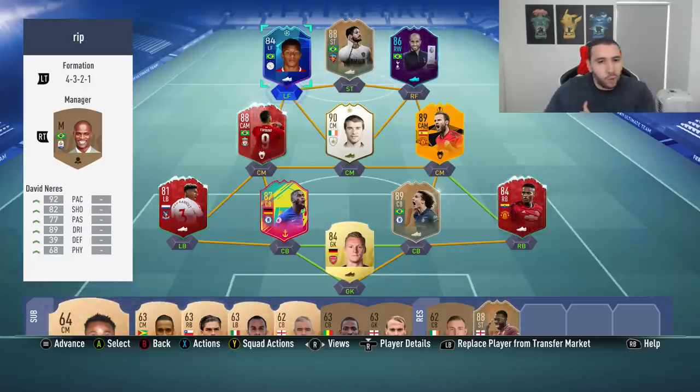Make sure you check out G2A - links will be in the description for PSN cards, Microsoft points, and cheap PC games. Team of the Season is very very close guys, make sure you are prepared. The link to my displays behind me will also be in the description with a discount code automatically applied if you use my link.